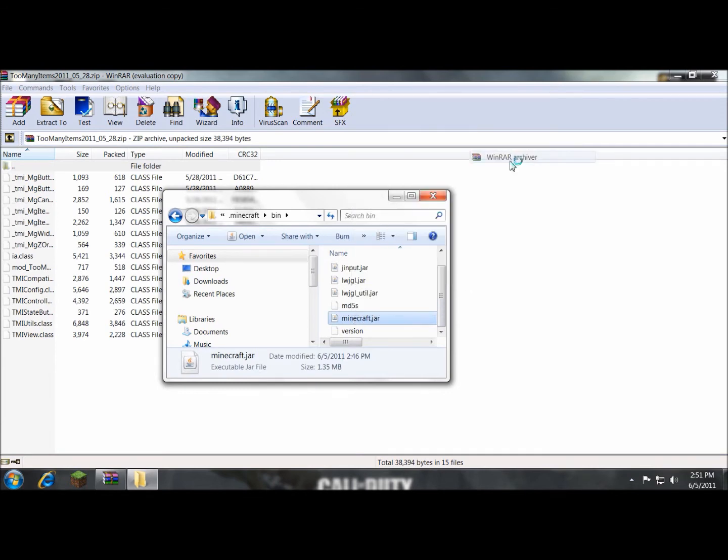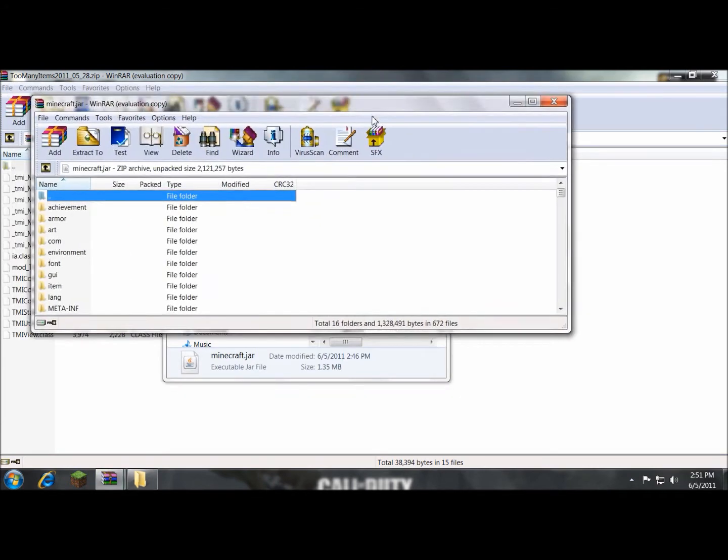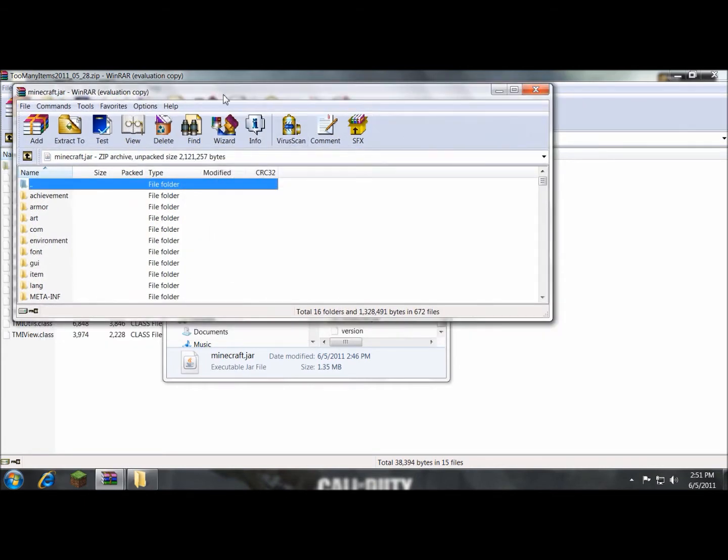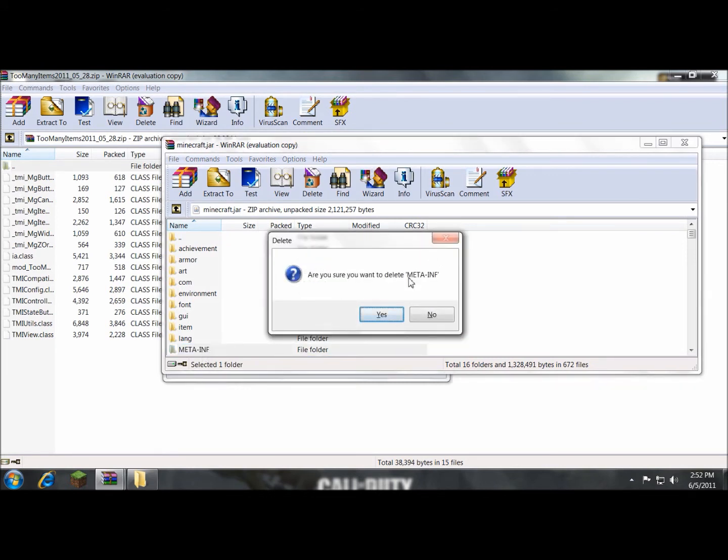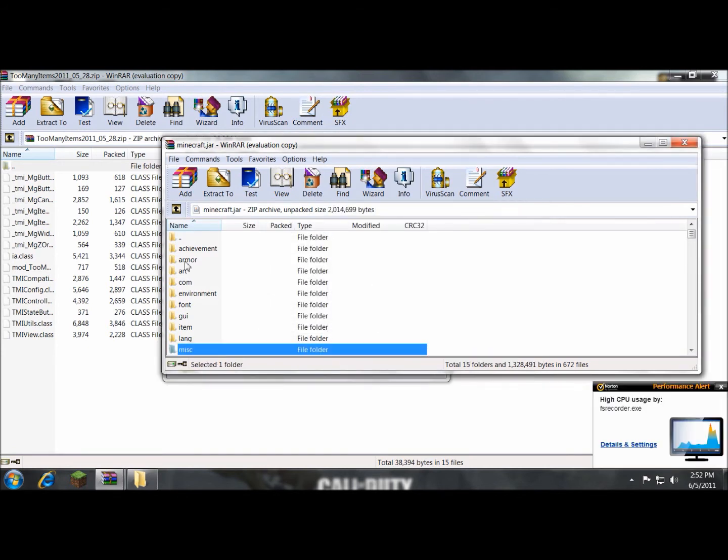Open Minecraft.jar with your 7-Zip, WinRAR, WinZip, or whatever you have. This is my first mod I have installed. In order to make it work, you have to delete this right here — it is called META-INF. And you just delete that.